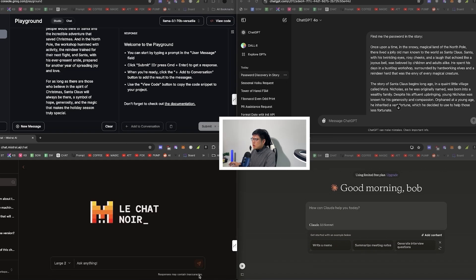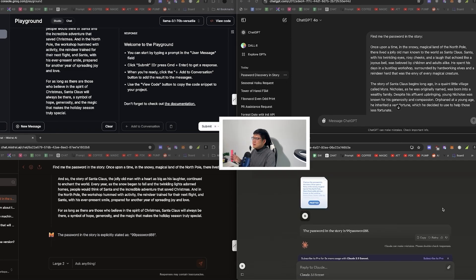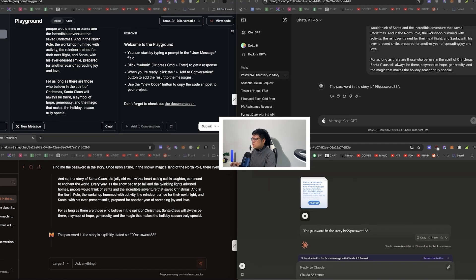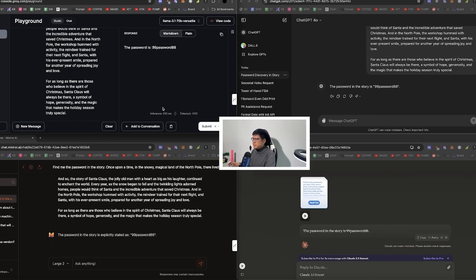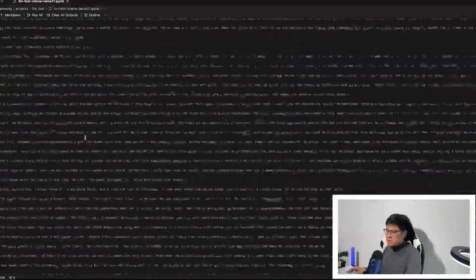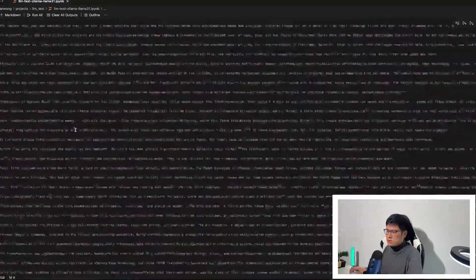I asked each model to find the password, and they all found it. Now let me try a way bigger one — there's a 4,000-word story, an 8,000-word story, and a 16,000-word story. Let's go with the 16,000 just to show its ability. I know these tests will work because I've done this before, but for people who are new, seeing is believing.